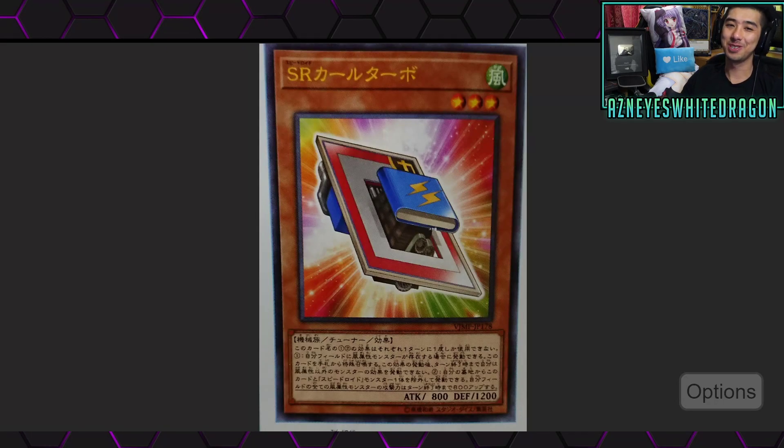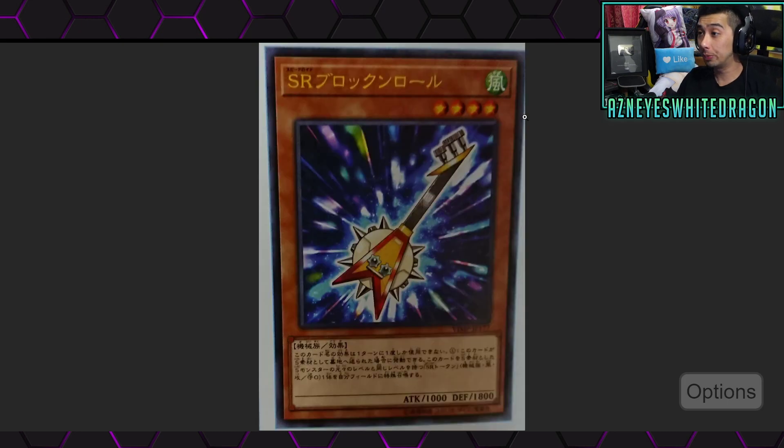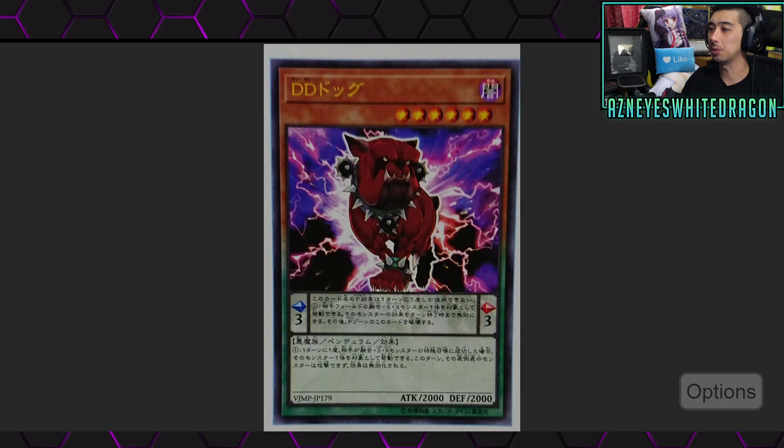Yo, what's up guys? So we finally have some new Yu-Gi-Oh cards to go ahead and check out, so let's go ahead and hop around to them. We've got more Speedroid support as well as some new DD support.